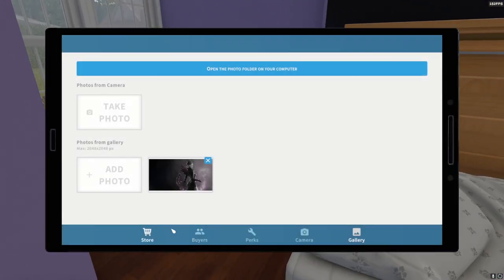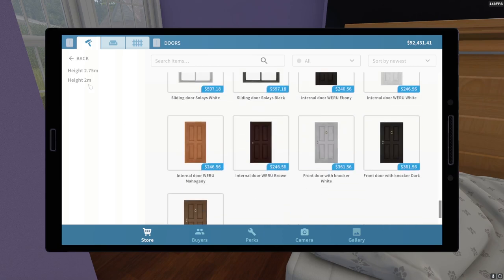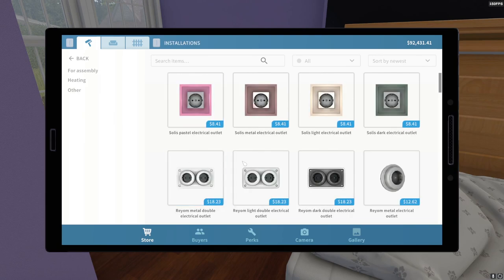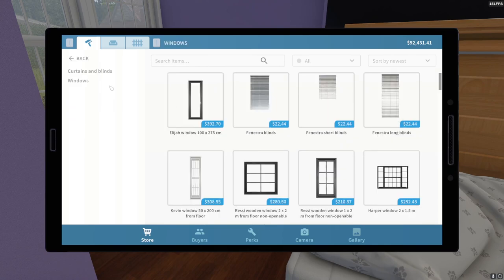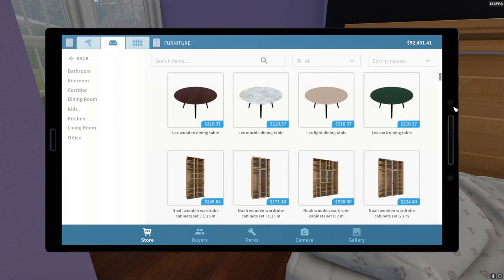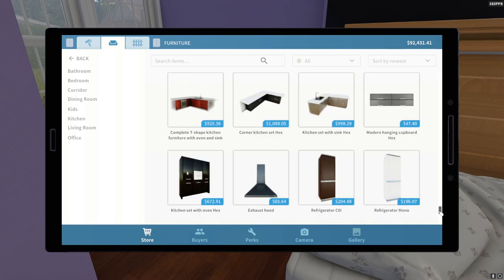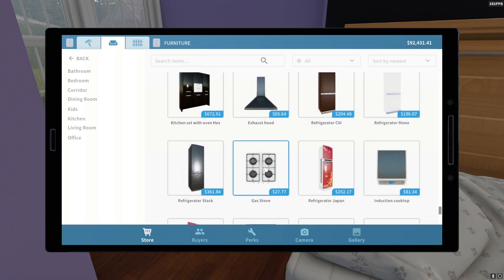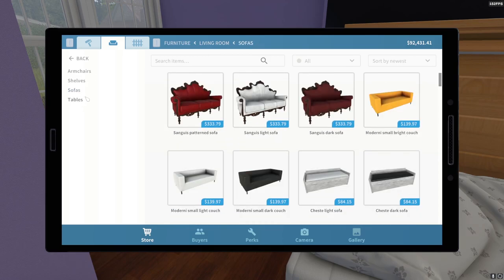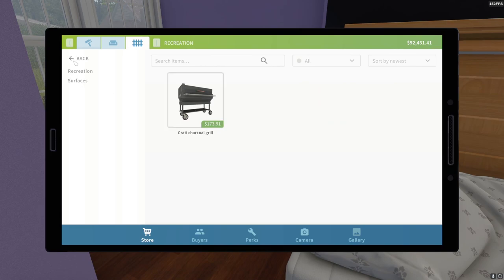You press Tab and it brings up the store, which has quite a large selection. There are recent items I've used, and going to doors there's a major selection with different heights. Going back there's glass walls, installation stuff, electric panels, ladders and scaffolding for getting higher up to clean or paint. There are accessories, bathroom stuff, furniture for a lounge, TVs, wall-mounted TVs, radios, big kitchen setups, exhaust fans, living room items — sofas, armchairs, tables — and even fences and outdoor recreation like a charcoal grill area.